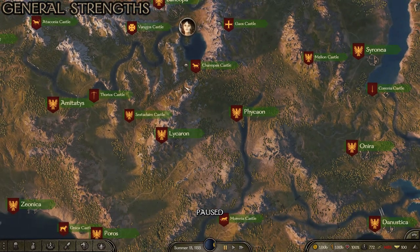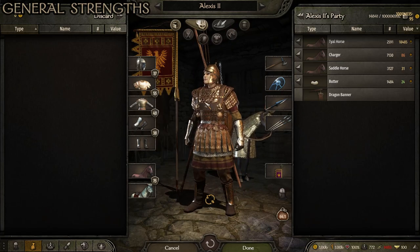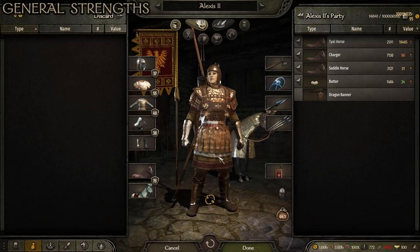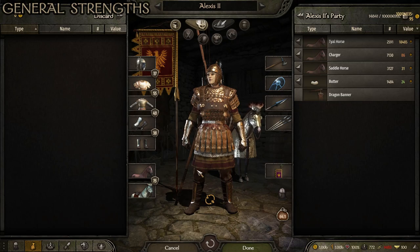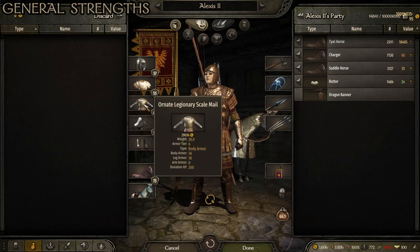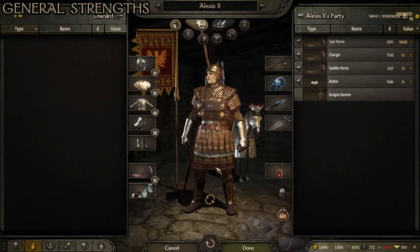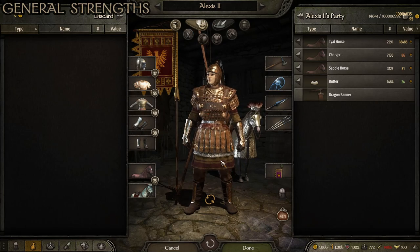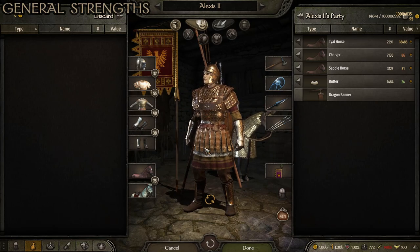Another advantage is that the Empire in general just has good armor and weapons. I think it's probably the coolest-looking armor — this is probably my favorite current set of Imperial armor here. But more importantly, they also function very well. When you look at rankings of different armor pieces, high-tier Imperial stuff ranks near the top. It gives very good protection and typically isn't nearly as heavy as certain factions like Sturgian or Vlandian heavy armor, which can get quite weighty.